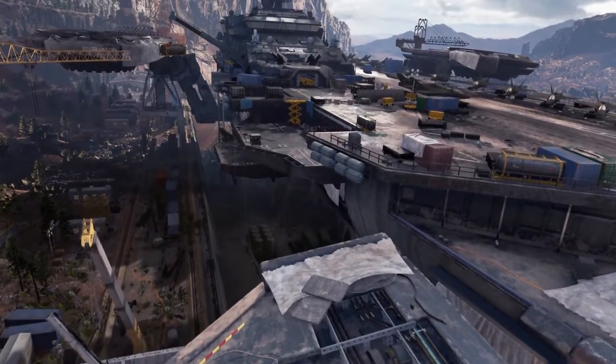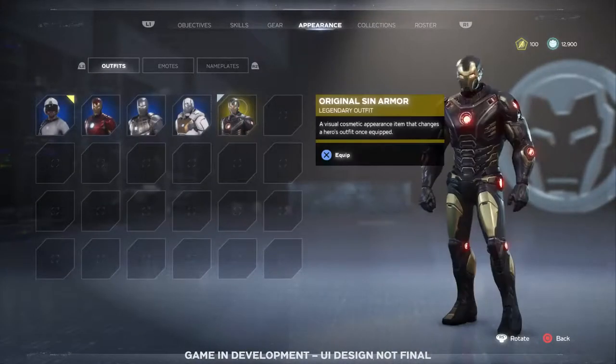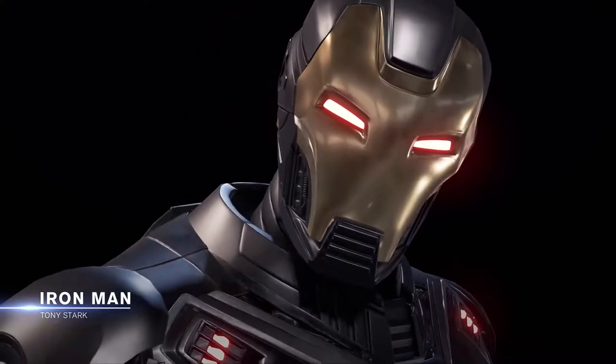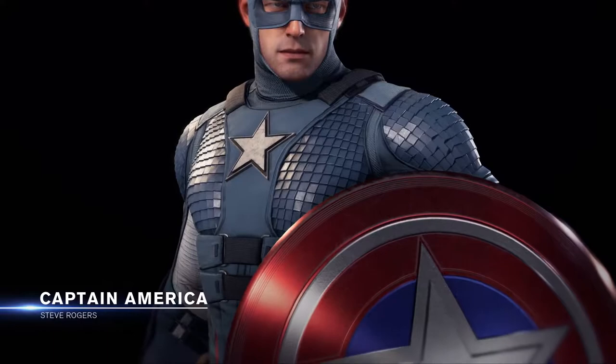You'll start by establishing a base of operations in a decommissioned helicarrier, which gets upgraded throughout the story. You can customize your heroes to play solo or assemble online with your friends, defending Earth from ever escalating threats. Each of the heroes has tons of outfits inspired by over 80 years of Marvel history, as well as original new ones.